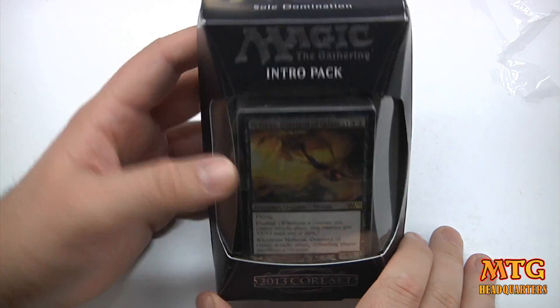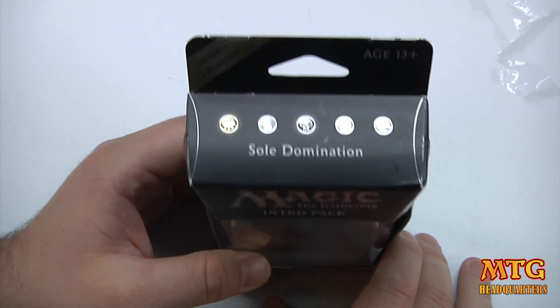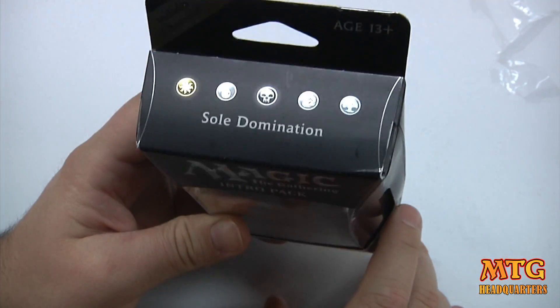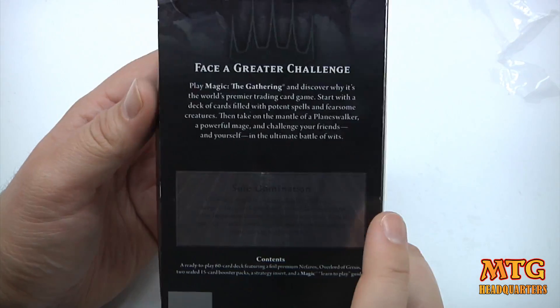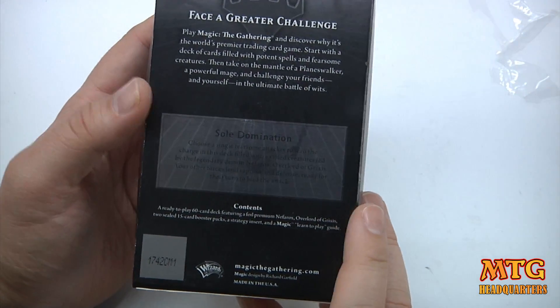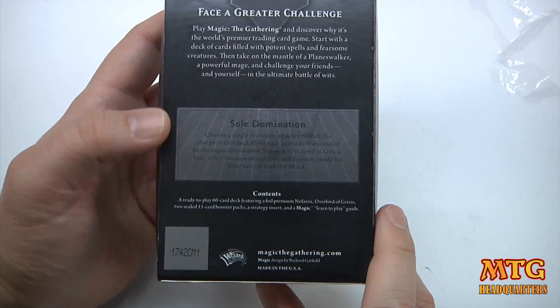What's up guys? Jeremy here from MTG Headquarters bringing you an unboxing of an M13 intro pack called Soul Domination. This is a white and black deck, and as you know with the intro packs you get kind of a good start to a deck and then actually a couple of boosters, which is awesome. And so to read the back it says: